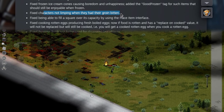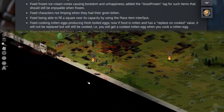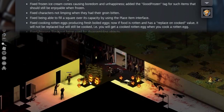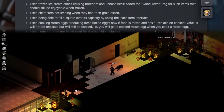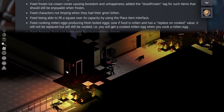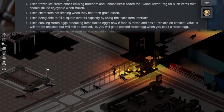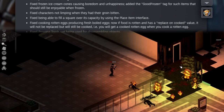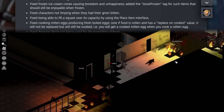Fixed characters not limping when they had their groin bitten. Well, I don't know about you, but I've never had my groin bitten — I can only imagine how I would walk afterwards. Just think of the absolute power move when your friend says a zombie bit him in the groin and he's bolting away. Such a Chad move, but it's fixed now, so don't worry about it.